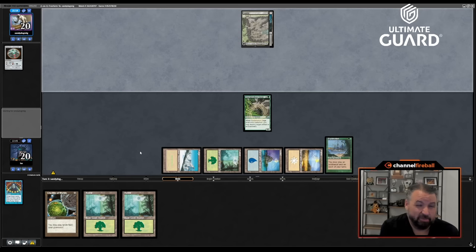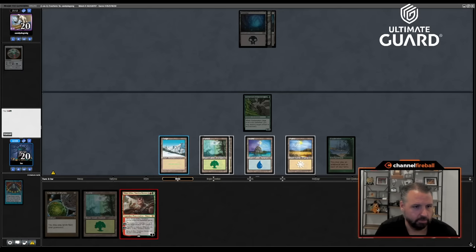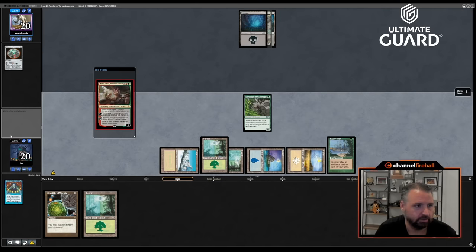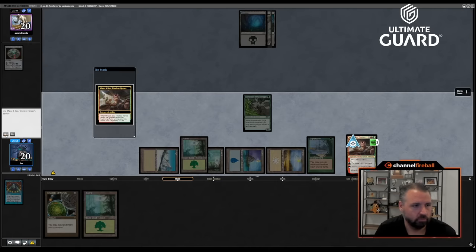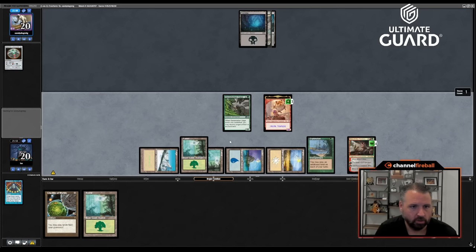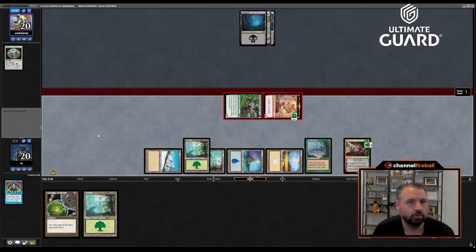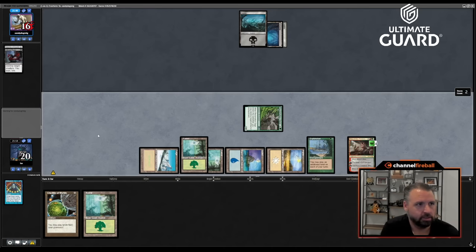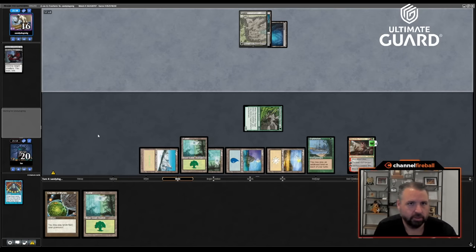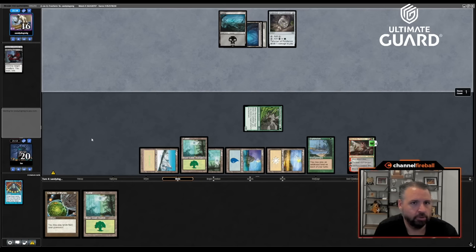Underworld Breach on top is kind of whatever. Land, Minsc and Boo — Minsc and Boocifer! Yes, plus one plus one. Turn-two Rex Sage, turn-three Minsc and Boo is pretty good. If you've got a removal spell it's not the end of the world yet — take some damage. Next turn I'm going to do some more Minsc and Booing, assuming I don't get Bone Shards.